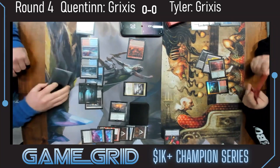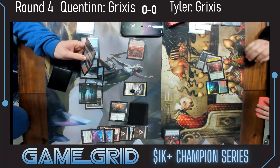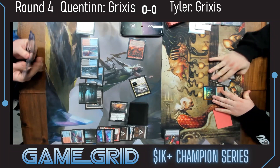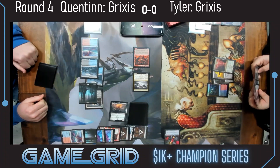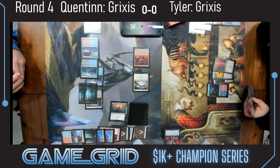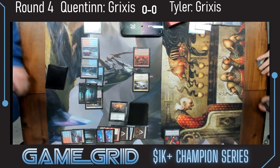Tyler's going to go to three here; he doesn't have an answer. Eat the Corpse Appraiser — swamp, Shipwreck Marsh, down to three lands. The fantastic three versus the not-so-great three. Quentin with a full grip — I believe that's actually seven cards. Tyler really has to remove both things here because Fable can still threaten lethal with any creature. Tyler's going to pack it up.